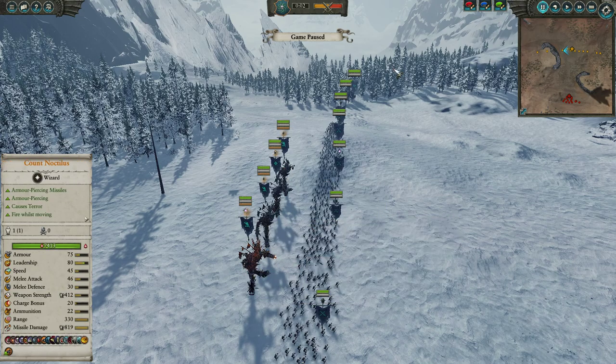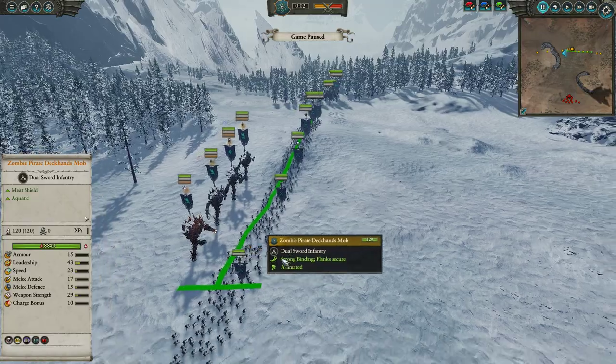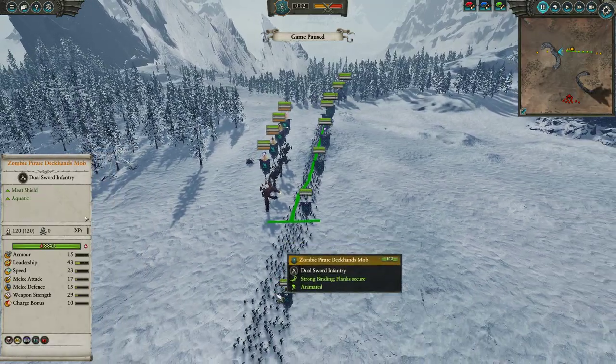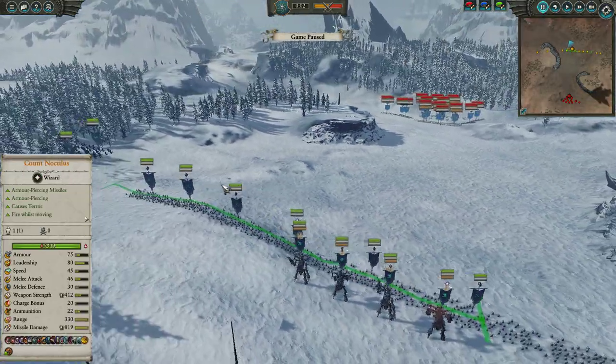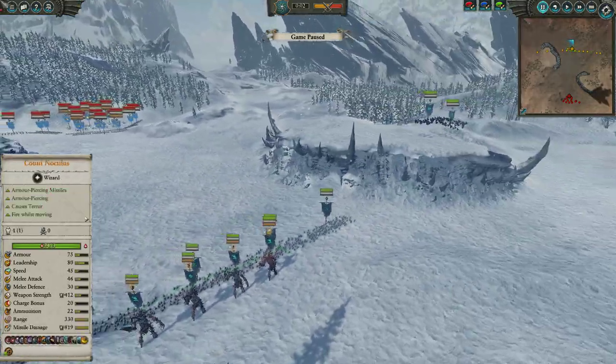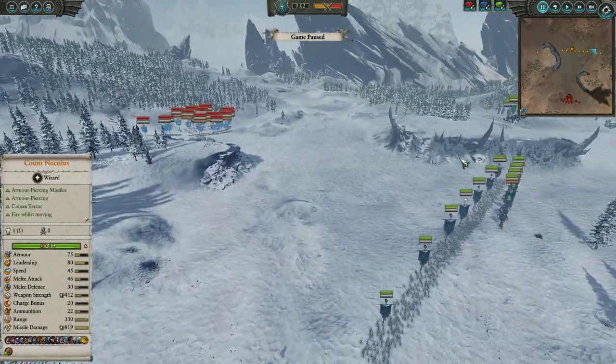A whole lineup of Necrofex Colossi here in the back make up the vast majority of our army. For the front line, it is a bunch of Zombie Pirate deckhands — these guys might as well be our servitors. We do have 6 units of them as well as the Tidus Skjold here, 3 units of Felbats up in the sky, and over on the flank a single Bloated Corpse hoping to try out against the Suntis.